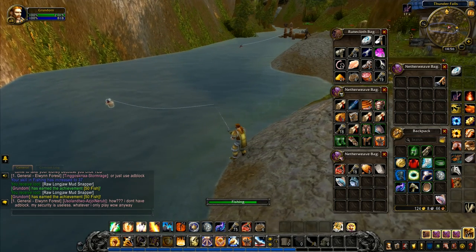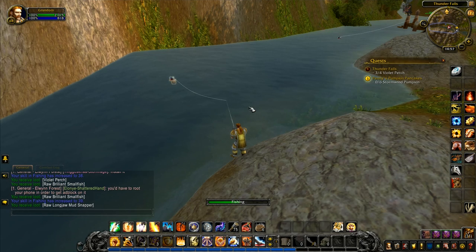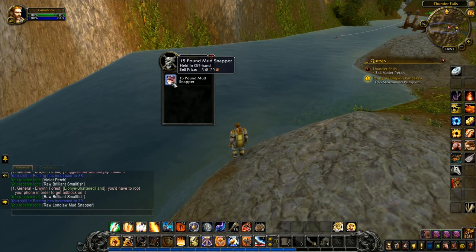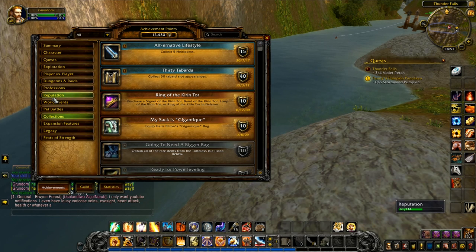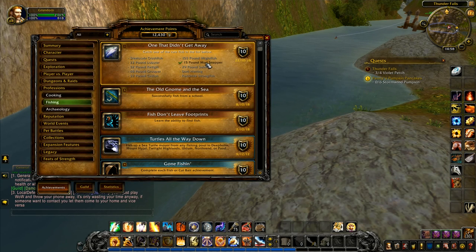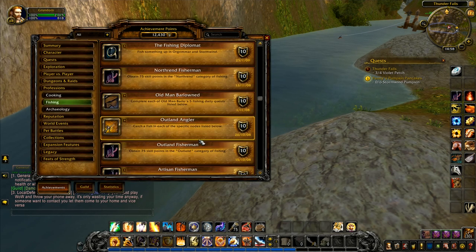I have 50 fish — that means we've been making progress with our fishing. We have 39 fishing — is this going to be the one? A 15-pound mud snapper — nice one! 'The One That Didn't Get Away' — catching one of the rare fish. There are several rare fish listed if you go to Collections, Professions, Fishing — 'The One That Didn't Get Away' right there. There are several others and it takes a while to get all of them.